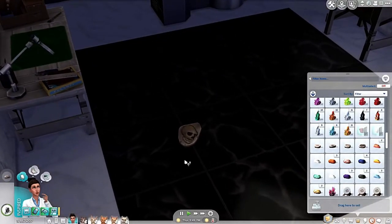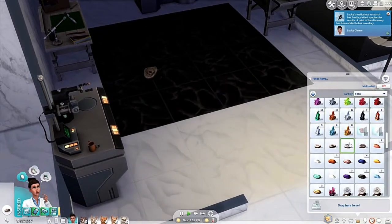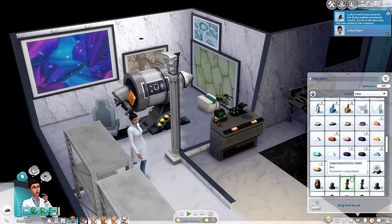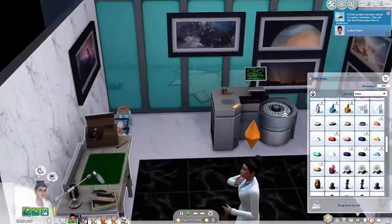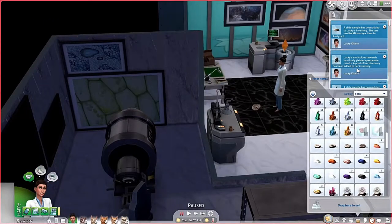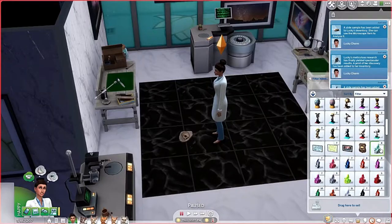I thought it destroyed it but no - that's a pre-sim head! Cool, thanks game. I also want her to go exploring the rocket. I know she has work tomorrow which we'll be able to go to. Spectacular results of print discovery has been added - wait, a new one! Alright, I'm gonna speed this up.